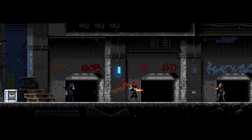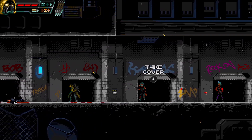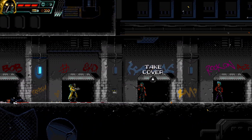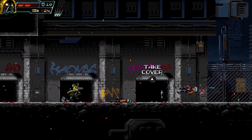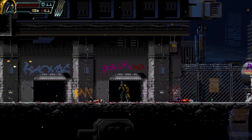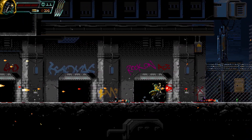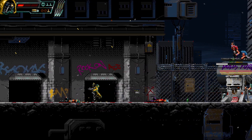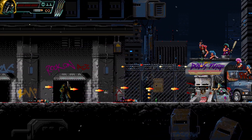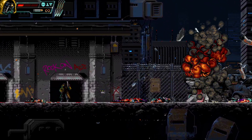Here we have our first little mini-boss, which also teaches you the importance of taking cover. You can take cover behind boxes, or if there are these little alcoves you can take cover in them as well. I'm gonna kick that person out of cover. You can walk up to people who are hiding and kick them out of hiding. Of course, that also works the other way — if you're in hiding and someone comes up to you, then you are gonna be toast.